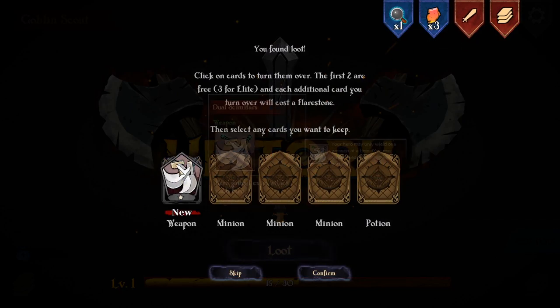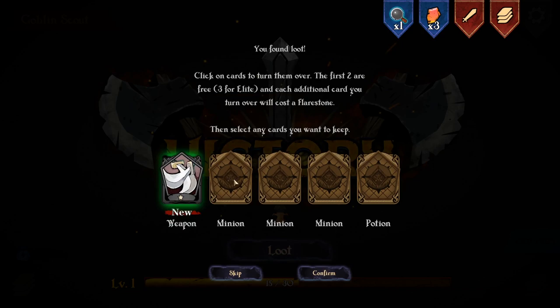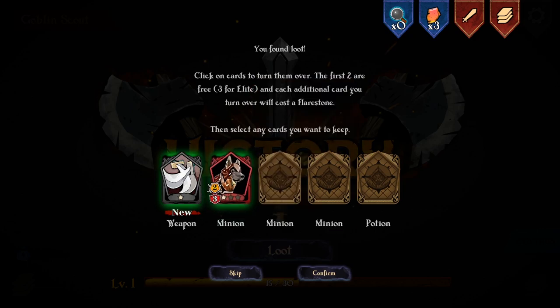I'll try a weapon out - I can give this to my hero. Power two, hero gains one extra attack each turn. Holy shit, that's good! I'll keep that one. Let's get a new minion. Doggy! Yes, I've got a hound. Hounds are very good. I'll keep you as well.